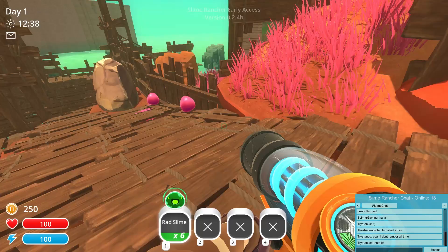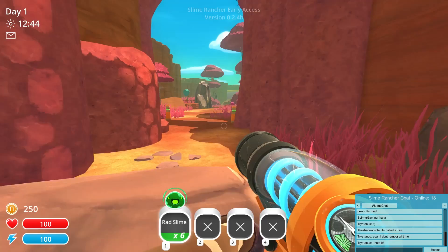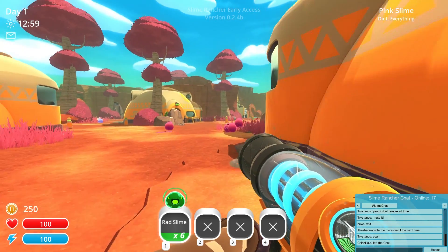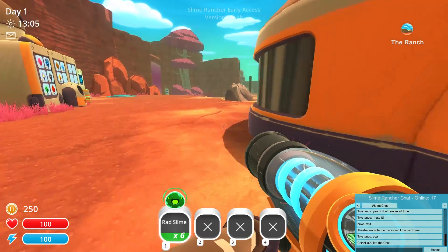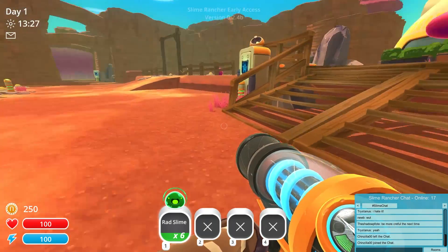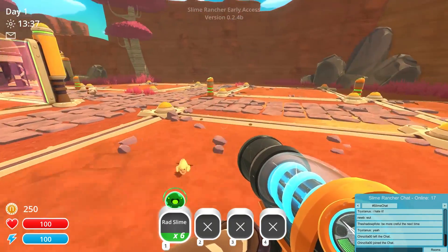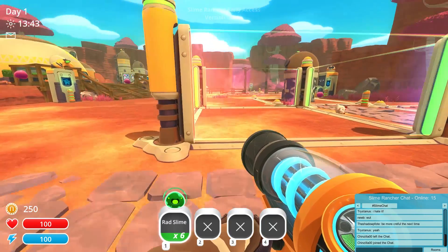Now what we're going to do is go back to the farm and try to farm some of these rad slimes and see what we can do with them. Also, this isn't the regular slime world — this is a mod world by Solmere Gaming, and I will leave his link in the description. It's a really easy way to check out the rad slimes for yourself. Just realize this isn't released content, the game is in alpha, and any bugs or issues that happen are because of the mod, not the slimes.